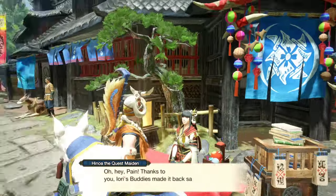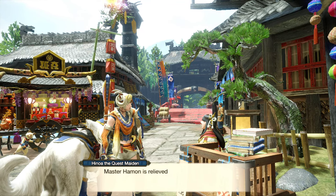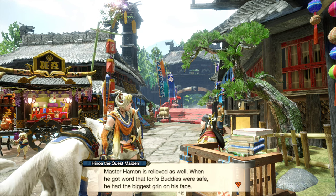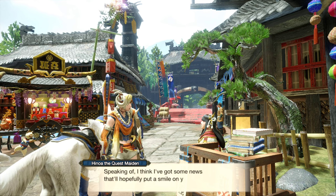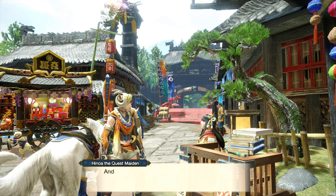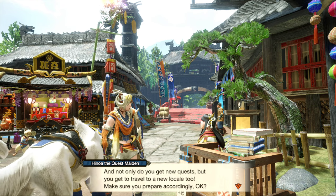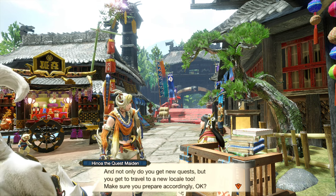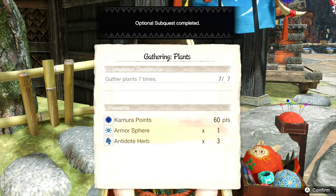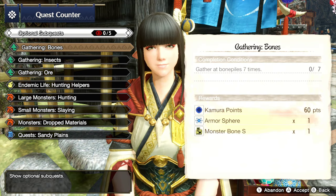A villager tells us: 'Thanks to you, Iori's buddies made it back safely. Master Hamon is relieved as well. You've unlocked three-star quests. Not only do you get new quests, but you get to travel to a new locale too. Make sure you prepare accordingly.' I think we completed quite a lot of these in the last episode. Oh my goodness, we did all five. We're the best!